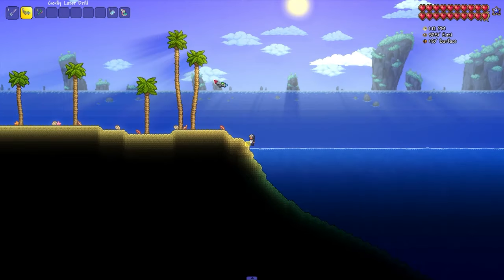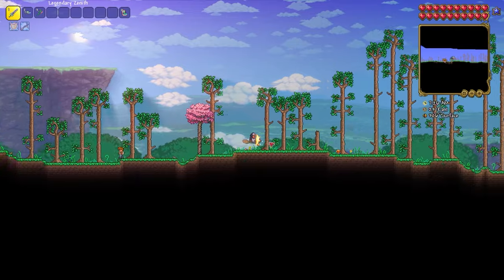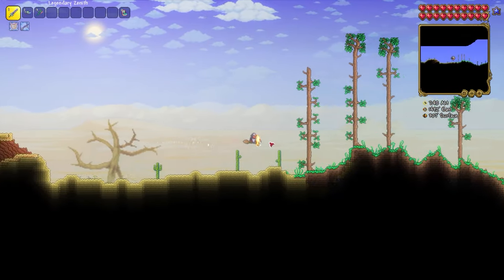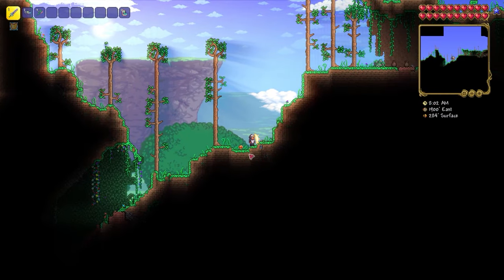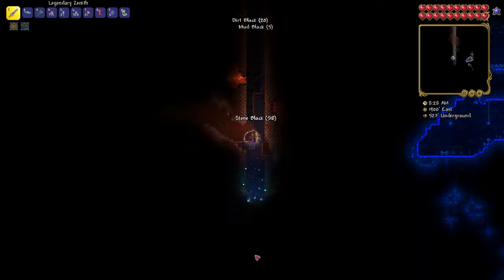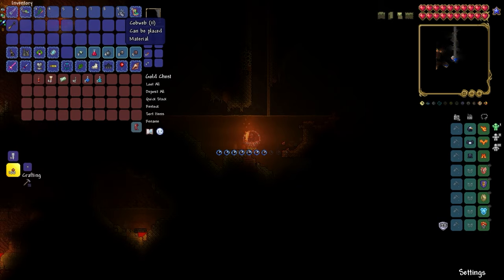Magic Mirror is an item that returns you to your spawn or bed point — a very useful thing. From spawn, go to the right and pass the desert. Continue on and you will come across a strange mountain, right after which there will be a small cave. In the middle of the above-ground cave, start digging down until you reach the golden chest. But be careful — there are explosives nearby.